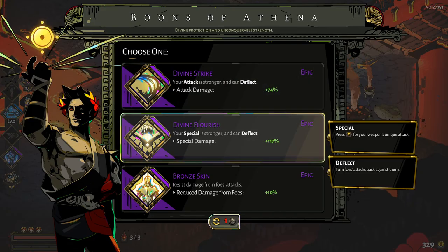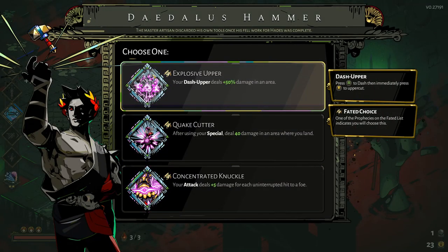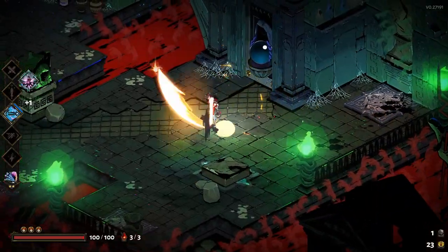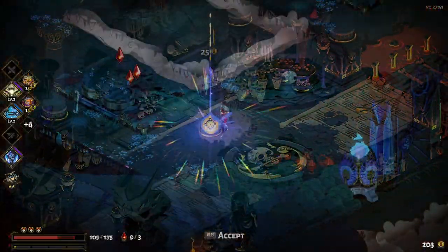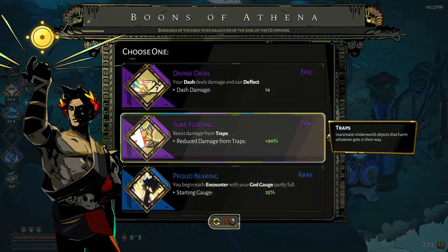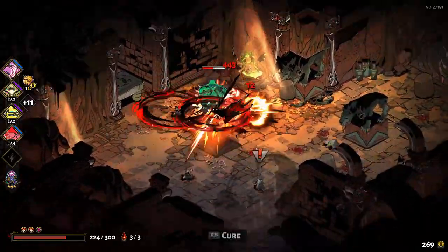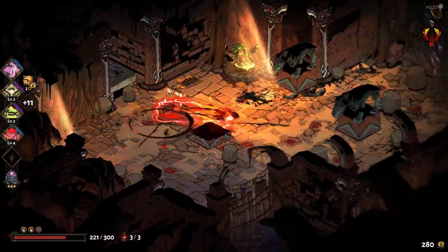Here is an example of what I usually do when creating a build during the run: I try to get at least one good boon for my attack or special. If I got a good boon for it I will level that one up the most and look for the Daedalus Hammer, which can further enhance your attack or special with unique abilities. If the boon from the god is boosting my special attack the most I try to use the hammer to make my special even stronger, keep leveling up the special attack boon with Poms of Power, and pick up boons from the same god to gain even better passive bonuses.